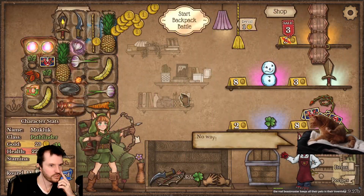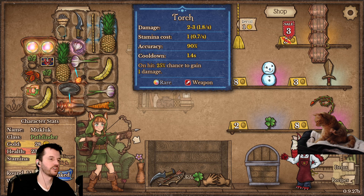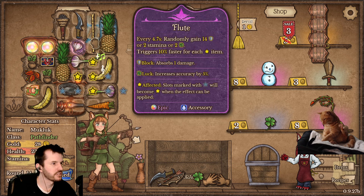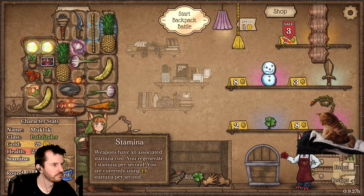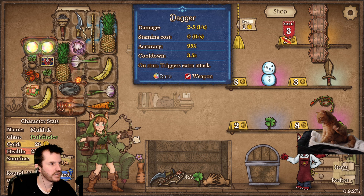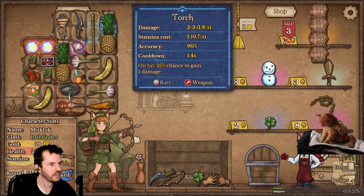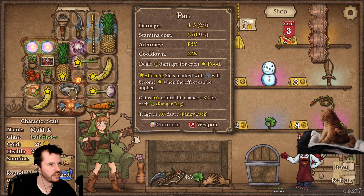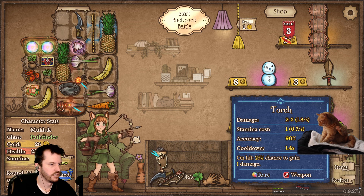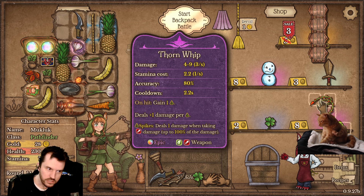We've got two tries to get one more win. Alright, we've got a torch now. On hit, 25% chance to gain one damage — it's got scaling. But our stamina usage is high right now. What's using stamina — the frying pan and the torch? The dagger uses zero.